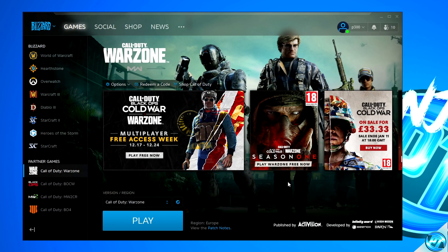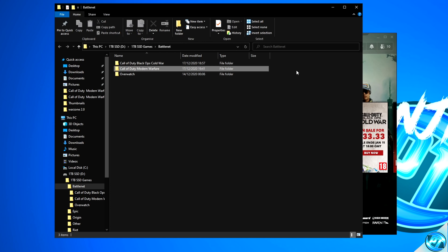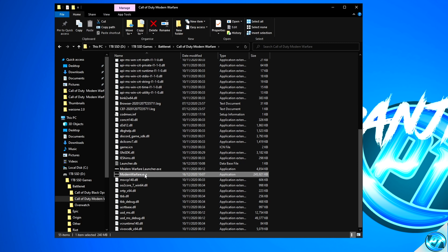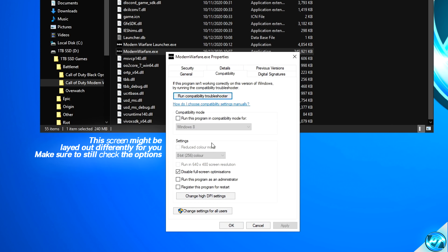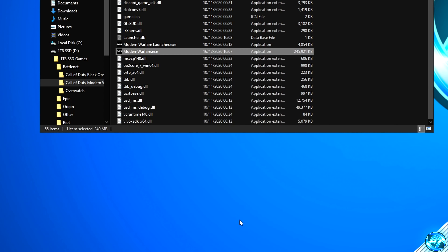For another very important optimization, navigate over to Call of Duty Warzone or Modern Warfare inside of the Battle.net launcher, go down to the Options menu, then navigate down to Show in Explorer. Navigate inside of the Call of Duty Modern Warfare folder, scroll down to find the ModernWarfare.exe, right-click, and navigate down to Properties. Navigate over to the Compatibility tab, ensure that Disable Full Screen Optimizations is checked, change the High DPI override setting, then click OK, Apply, and OK.